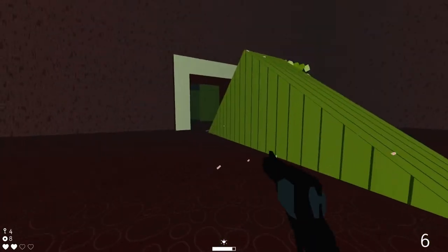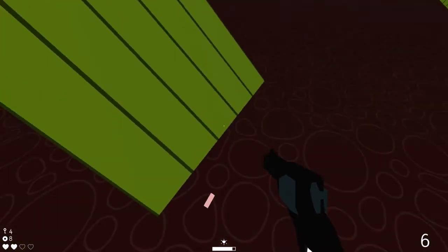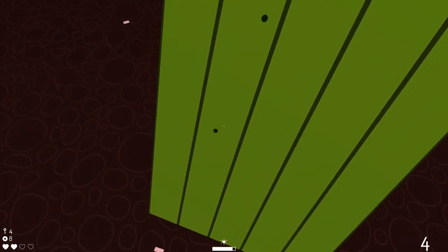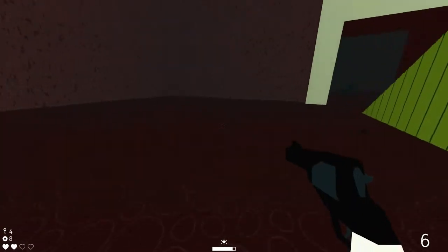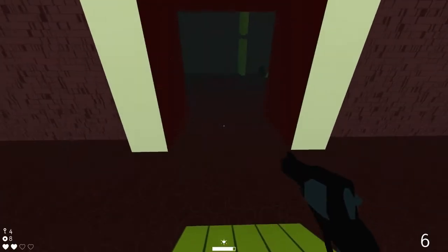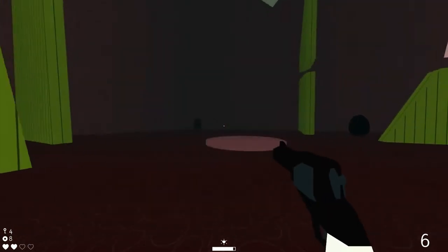I don't even know what that was — oh, maybe that was all my shell casings? Because if I reload, did they come out? Yeah, they did come out — that scared the crap out of me. Okay, so we're at two hearts, we're on level 4, different room texture — bit on the concerning side. Maybe we've got something over there.